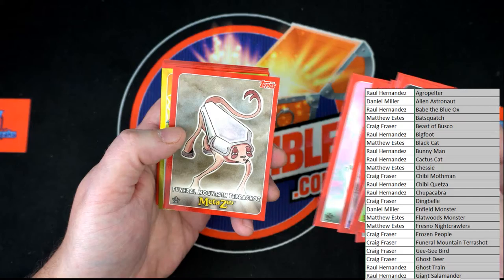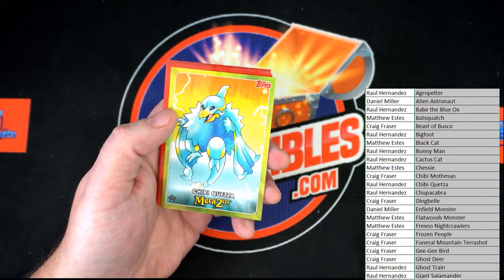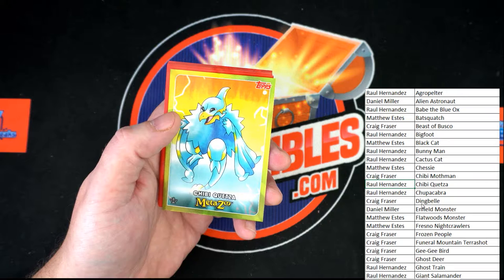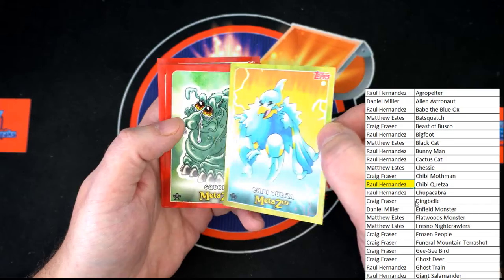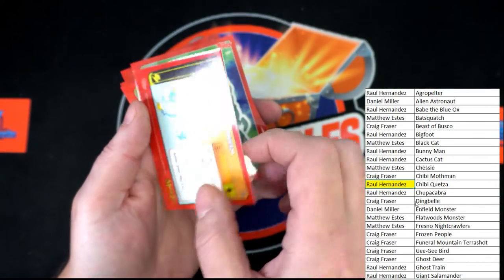The Spookster, Funeral Mountain Terror Shot, and then we have Chibi Quetzal — Chibi Quetzal! That is going to Raul H right here. That will be going out to Raul H — very nice, very nice indeed. Very cool.